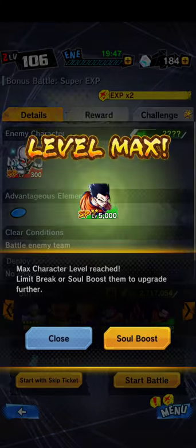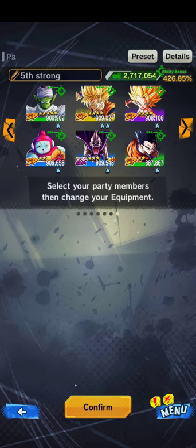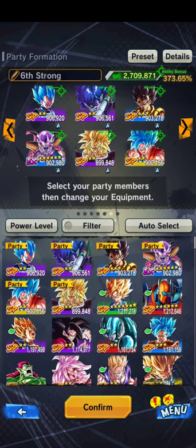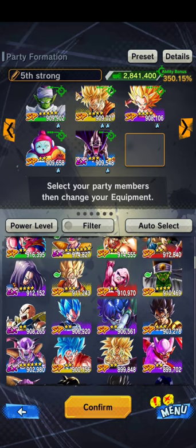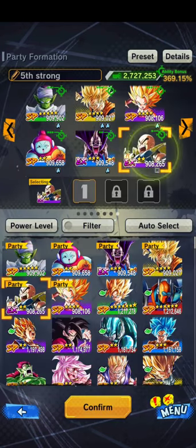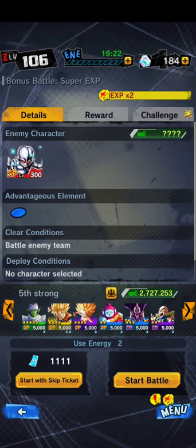Now he's level 5,000. Let's check his power level. He can't go anywhere unless I upgrade him further. Alright, let's put Krillin back in there. Let me put his equipment on.